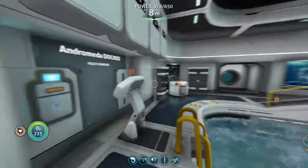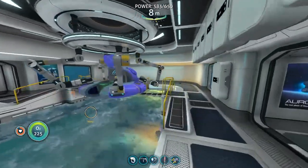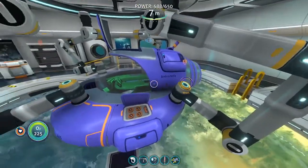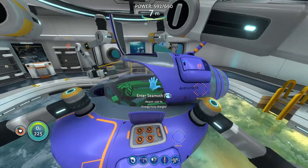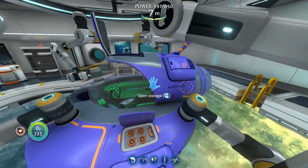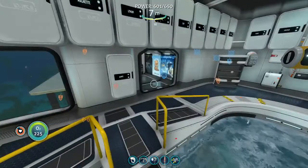So here we are at Subnautica. I'll give you a quick tour. There is my lovely sea moth named Andromeda. It's basically my camel — it carries stuff for me. Andromedary is a type of camel, but I didn't want to call it camel or dromedary, so Andromeda is kind of a play on words.